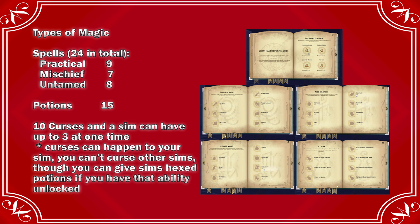There are 10 curses and usually they happen if you fail at things, which they showed in the live stream. A sim can have up to three curses at one time. It's not like vampires where you have to pick your weaknesses — it just happens kind of like the Get Famous quirks, except they don't seem to show up in the book. They just have them, but you can cure yourself of them. You can't curse other sims directly, but you can give sims hexed potions if you have that ability unlocked, which is at the top tier of the potions line.